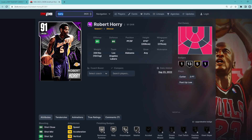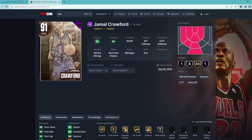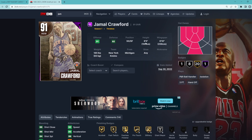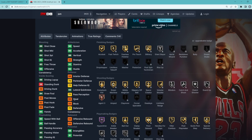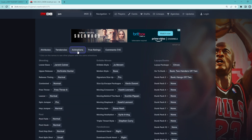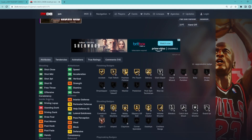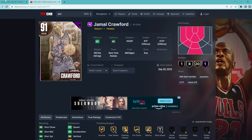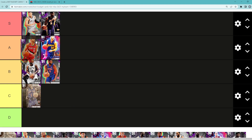Looking at Amethyst Jamal Crawford — I wasn't really the biggest fan of this card when he came out with the Timeless set. Maybe he's a little better, but I'm gonna throw him in C tier. He's 6'5 with a 6'10 wingspan, can't play defense, can't really drive to the basket. If this jump shot turns out to be really good then maybe he deserves B tier, but with no defense and no driving ability I'm putting him in C tier.